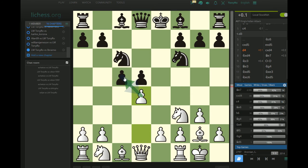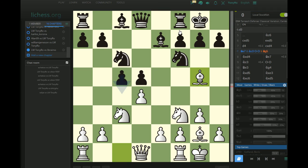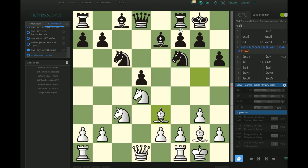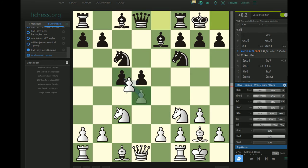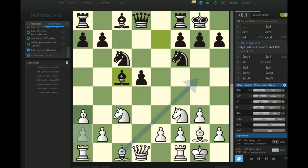Usually Black waits for White to take on c5, or he'll play cxd4 much further down the line. The main line would be Be7, Nc3, castles, and then Bg5 is the most popular move. Usually it's takes, takes, and then h6, bishop back to Be3, and then Re8 — a very well-known tabiya. White has tried a lot of different moves here and many make sense. I've played Qa4 the most, but Rc1 has become popular. Going back a little bit, instead of Bg5, I quite like taking on c5 — Bxc5 and then a3.